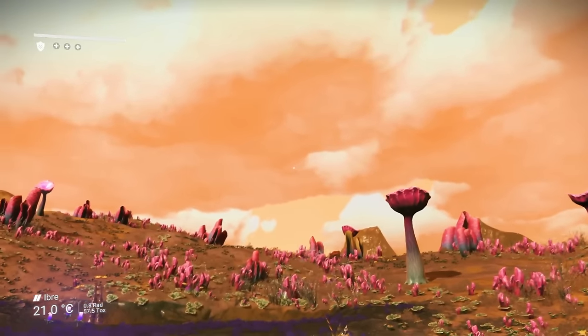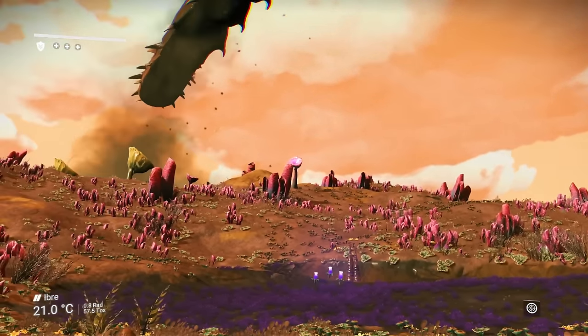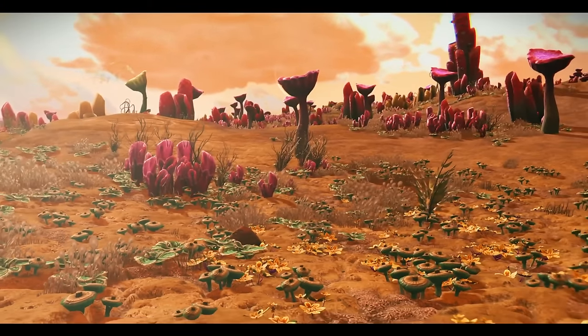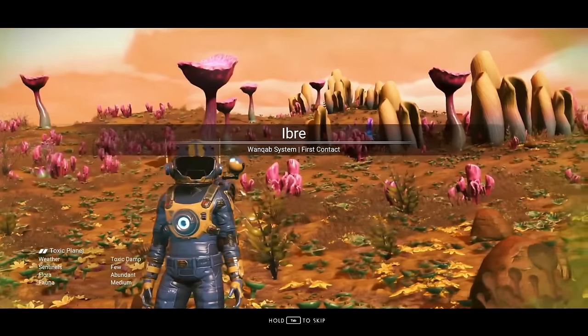During this playthrough, I'm going to show you everything I do to have the very best start you can possibly have in No Man's Sky. Once your little avatar stops spinning around, the direction you are facing right now is the direction of your crashed ship.